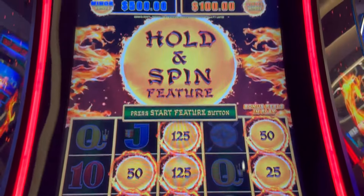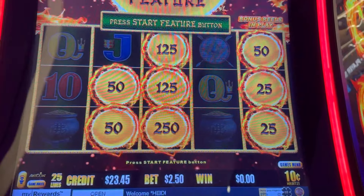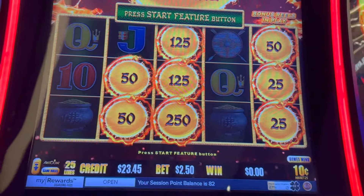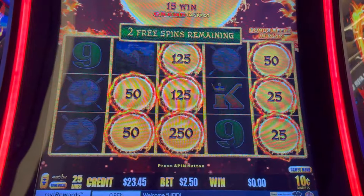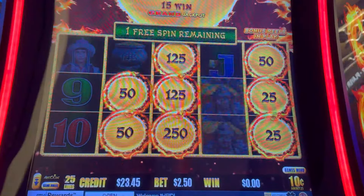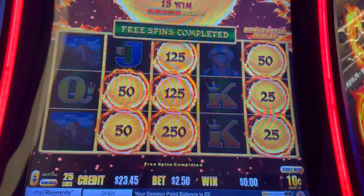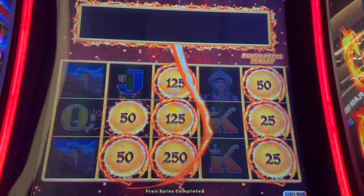All right, I'm on Genghis Khan — I saw that it has a maxed out major and we got a bonus. I'm on dimes, $25 bet, pretty cool. Wish me luck, here we go, we need some orbs. I saw the minor in the first spin. Come on, come on — we need anything. Oh my gosh, we did not get a single thing!